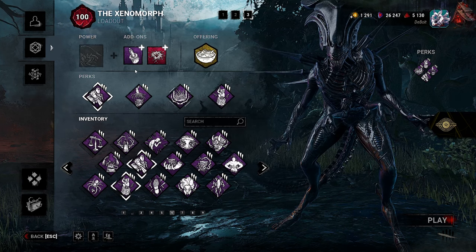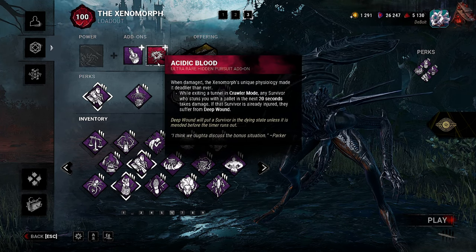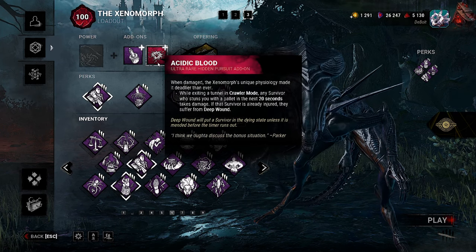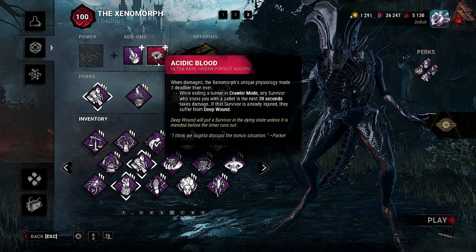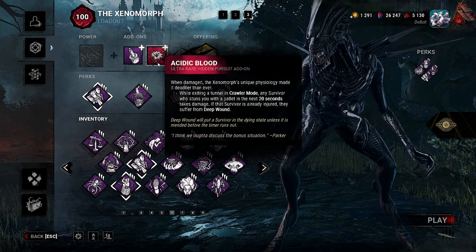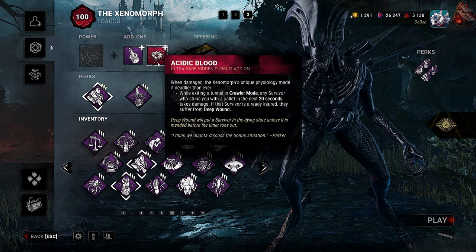Let's get into the add-ons. We have the Self-Destruct Bolt, which increases vault speed by 30% while in crawler mode. And then Acidic Blood — I'm not sure if this is still bugged or not, so be careful if you plan on using this. While exiting a tunnel in crawler mode, any survivor who stuns you with a pallet in the next 20 seconds takes damage. If that survivor is already injured, they suffer from a deep wound. There's no guarantee I'm even going to get value out of this — I just wanted to run it. I thought it might be fun. Hope you guys enjoy it, and I will see you in the match.